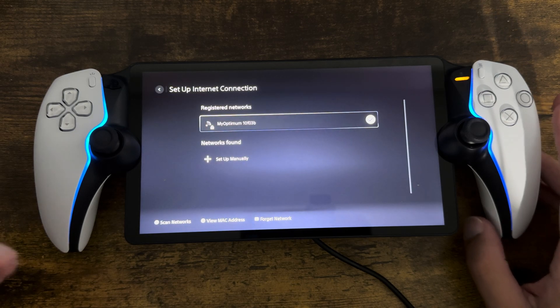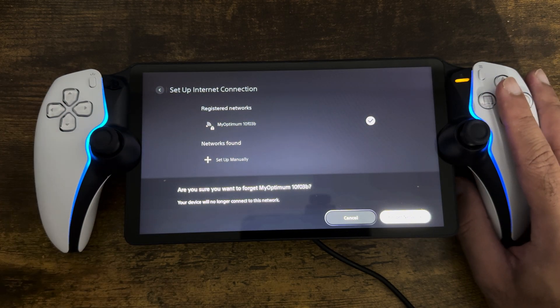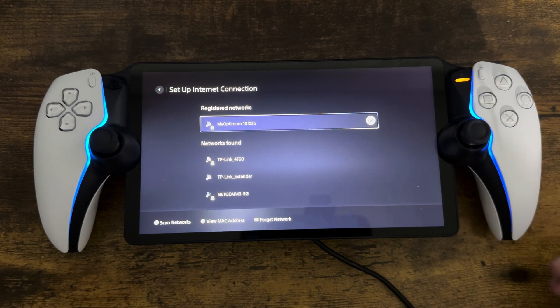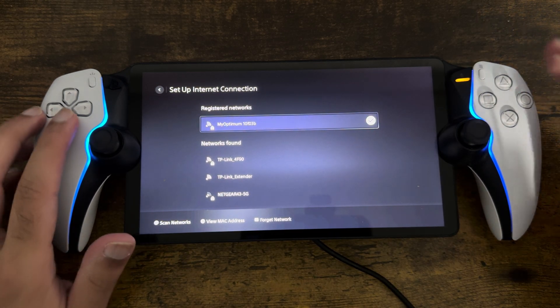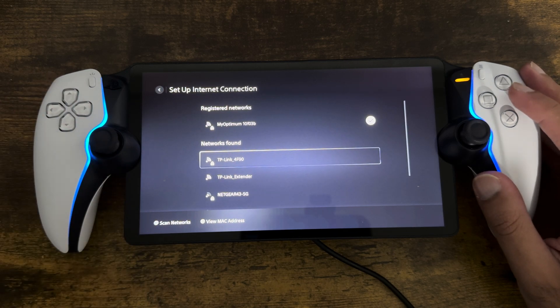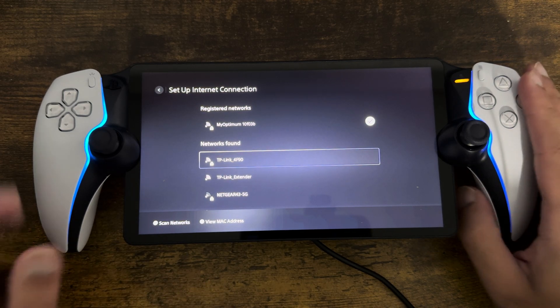If that doesn't help fix the issue, essentially forget the network that you're connected to and connect back to it. And if that doesn't work, connect to another network — basically your phone's mobile hotspot. So let's say it's TP-Link, for example, connect to your phone's hotspot instead of another Wi-Fi signal to make that issue go away.